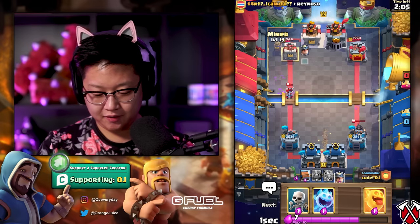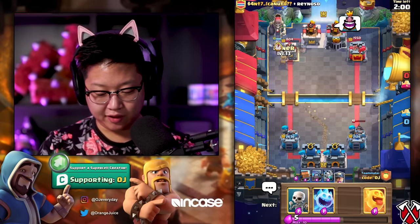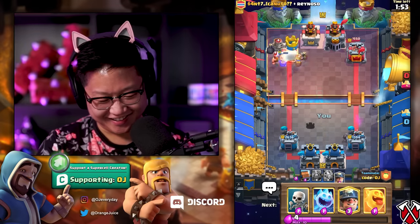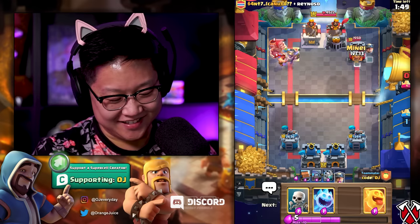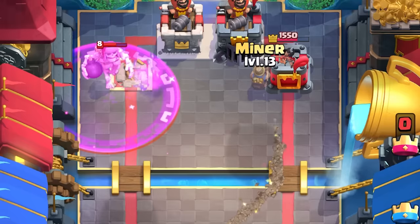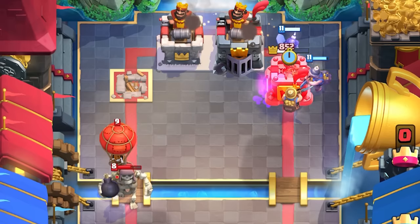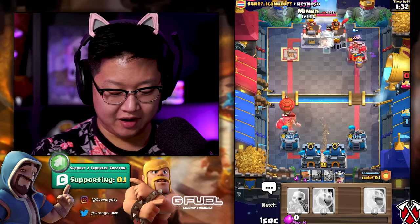So far so good. I'll do a second miner there, maybe a third, maybe four miners. Oh, this is great — you can't mega knight both of them if they're on different sides, and you can't hit all of them if they're top and bottom. They're going in — wow, the rocket hit all that! I'll take it.